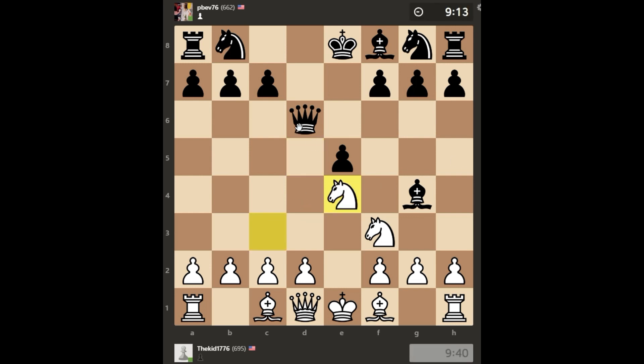Now because I took back, I'm also threatening the queen. My opponent sees that and moves his queen to a safer square on d5, also attacking my knight that's not being defended. So I play pawn to d3 to defend this knight, and my opponent goes Queen to a5, checking my king. I defend that with Bishop to d2, which defends my king, develops my bishop, and also puts an attack on my opponent's queen — winning me a tempo.